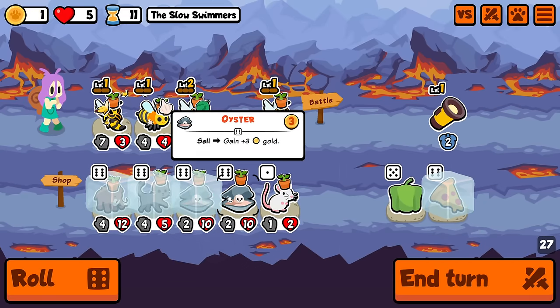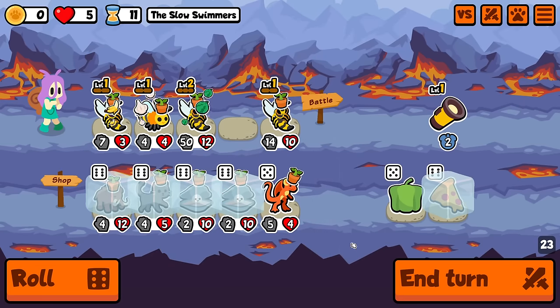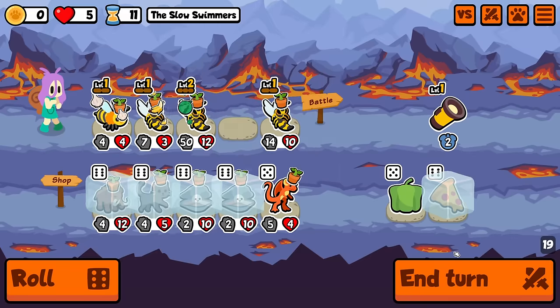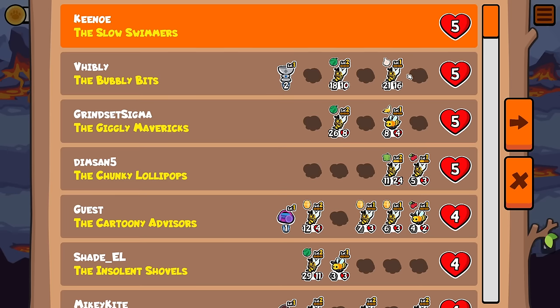Just hold on to it. Buy it next turn. I can even buy some mouse for guaranteed cat value, but I'm just going to hold off on that. And I don't really want to buy a pepper either. Okay. Hold on. For this turn, go back to the front. Next turn, I have to swap it again, because of this. Holy grail.